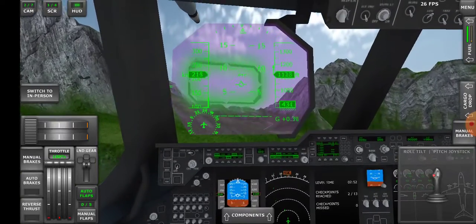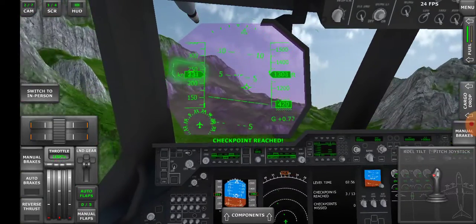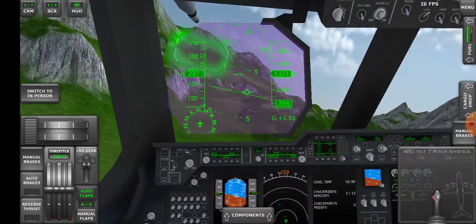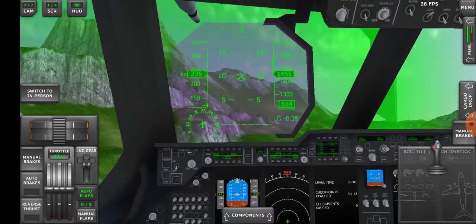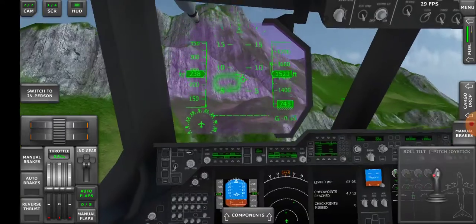As you can see, the checkpoints are also shown on the navigation display radar. I have lowered the throttle because the checkpoints are very near to each other.